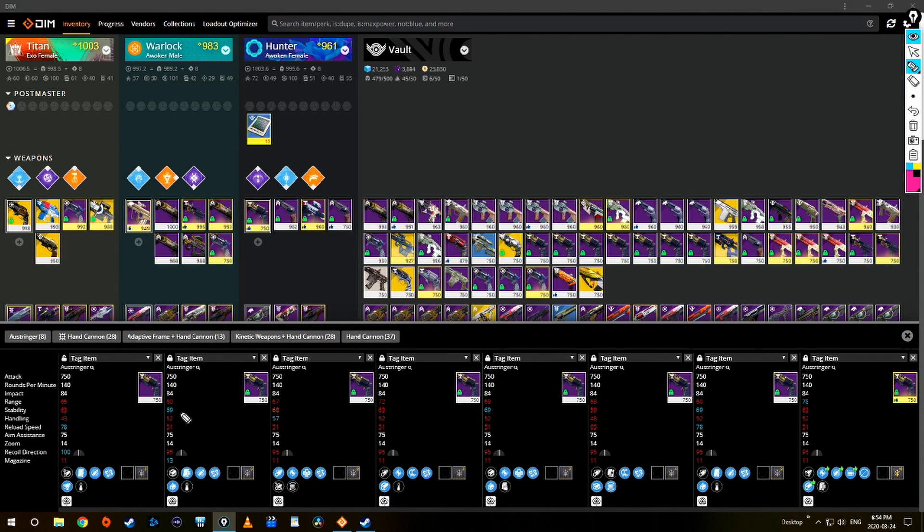Usually I'll just compare within itself or its archetype. Once you're doing this, it color codes the stat numbers within the guns as good, bad, best, etc. For example, this Austringer right here has a blue 69 next to stability — blue meaning it's the highest that I have in all of my Austringers currently. Unfortunately the comparison tool doesn't take into account what it could be, like switching up perks or fully masterworking. It just compares what you currently have for your perks.